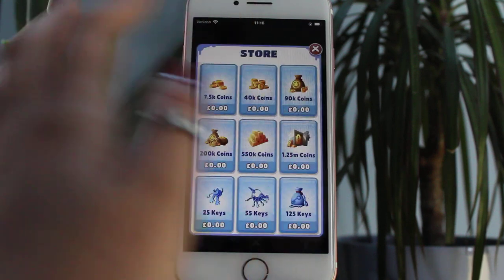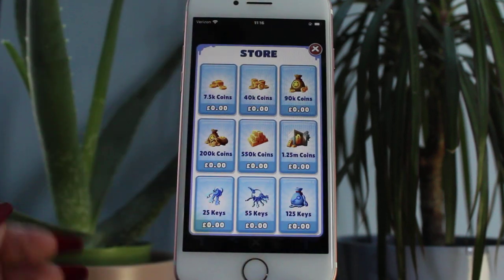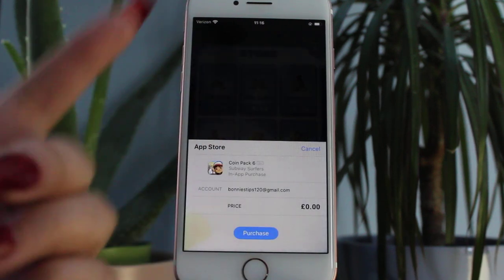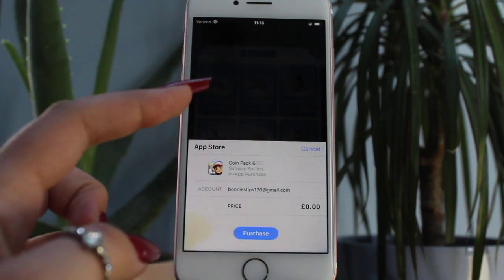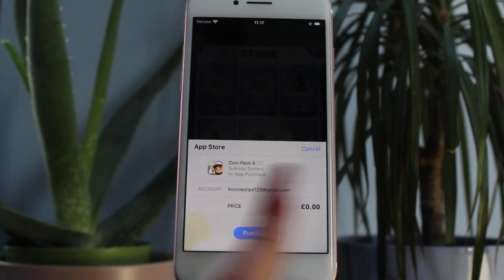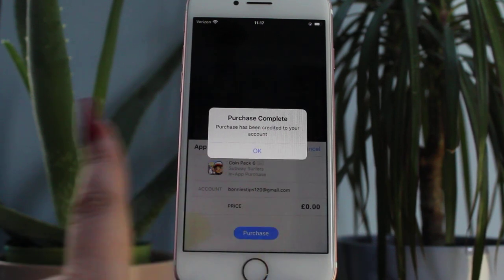But if you ever want to top up on anything, what you're going to do is pop to the shop and as you guys can see, everything is literally completely for free. So let me give you guys an example. If I go ahead and buy say the coin pack, which is one point something million, it goes through completely for free — purchase it — purchase has been credited to your account.